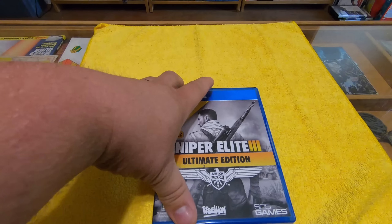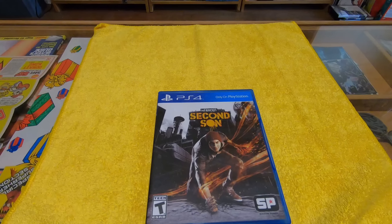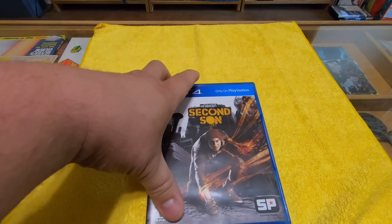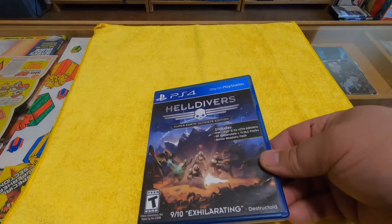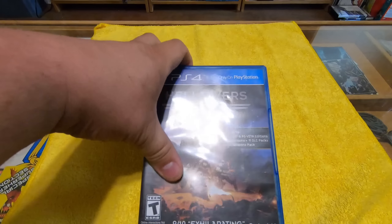Disney Infinity 2.0 — this game's not around anymore, you can't really do anything with it. Pillars of Eternity: The Complete Edition — Diablo-style game. Zombie Army Trilogy — this is just like the Sniper Elite series but only with zombies. Pretty cool.